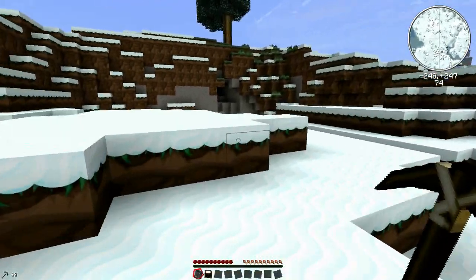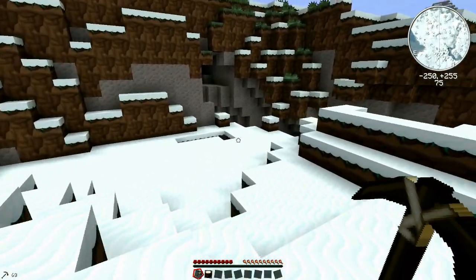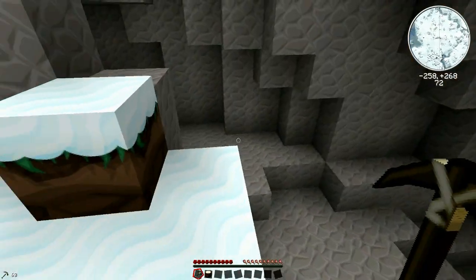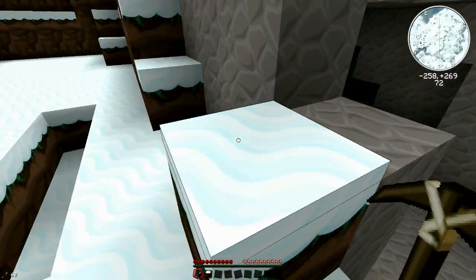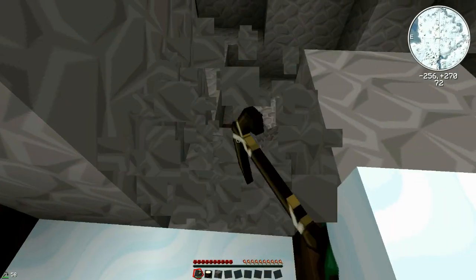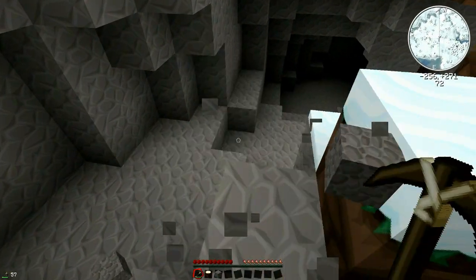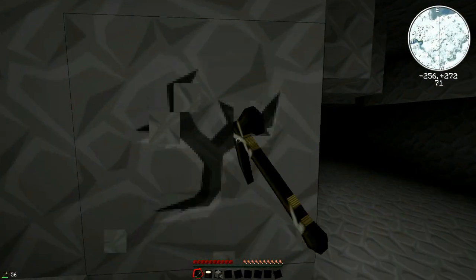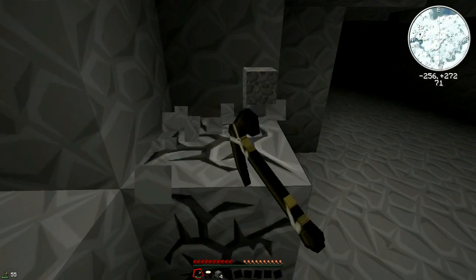Let's go over here — that looks pretty interesting. Is that a little cave down here? There's a cave, that's pretty cool! We might even find some iron down here, which would be a sweet start. Need some iron, some coal for torches, and that would let us cook our pork chops.